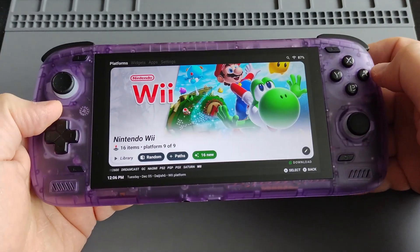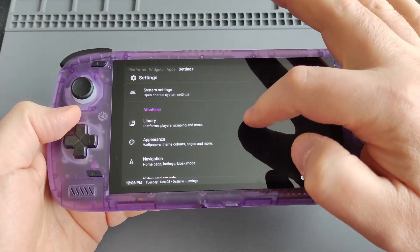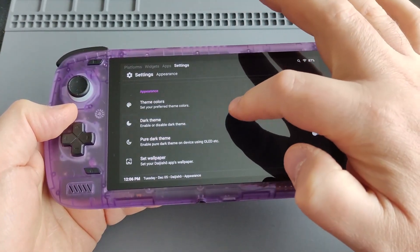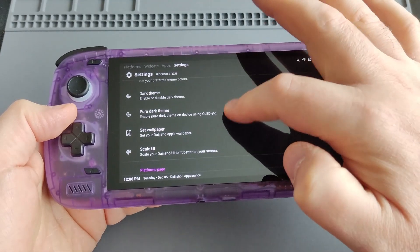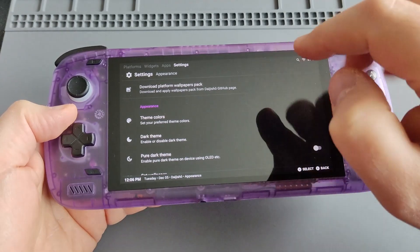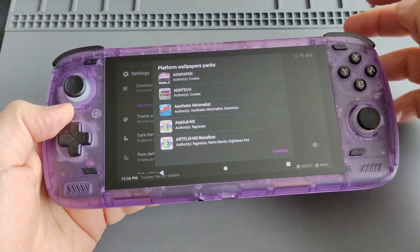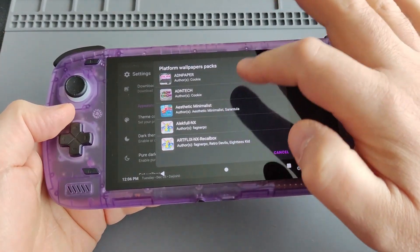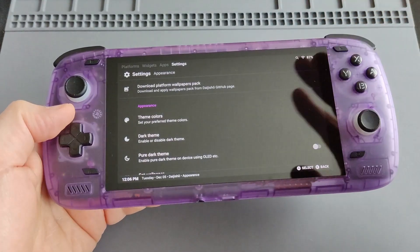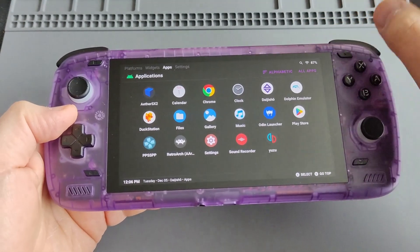If you'd like to change the theme, go to Settings, then Appearance. From there, go to Download Platform Wallpapers Pack — you click there and all the available themes on Daijisho are shown. Just choose one, click Download, and it will change the theme for you. As I said, I'll include everything — changing the theme, box art — in the video description.